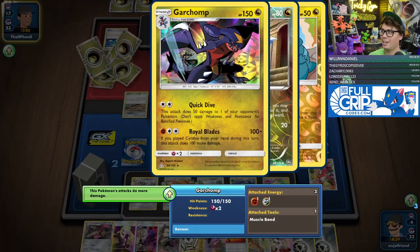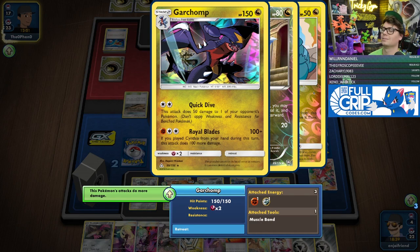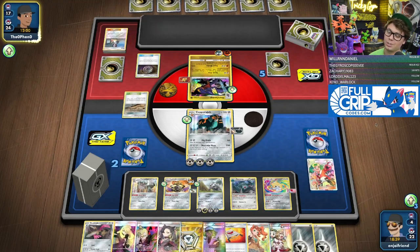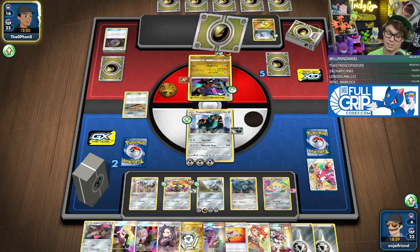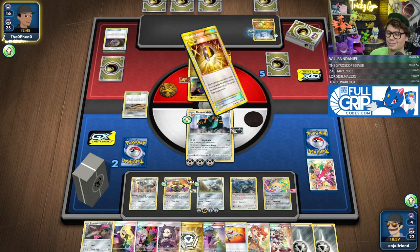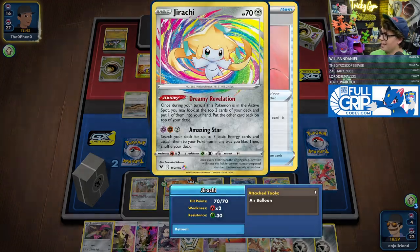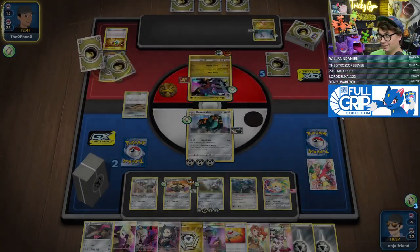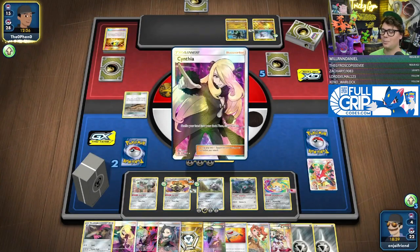How is Garchomp so speedy that it has free retreat? Not just this one — there's a Fighting Garchomp that also has free retreat. He's a shark — a shark's fast. Have we used Jirachi once? That's what I'm saying — the Jirachi can get cut. I don't think we need it. I think we just accept that Metal doesn't have any good draw Pokemon.